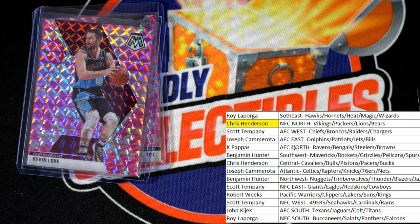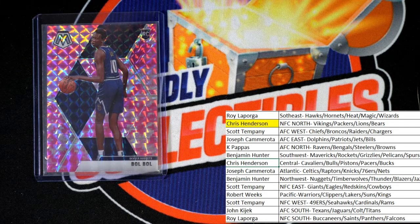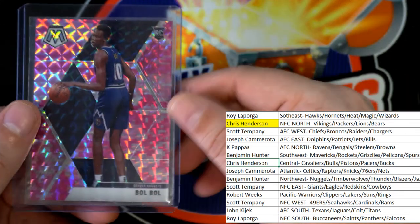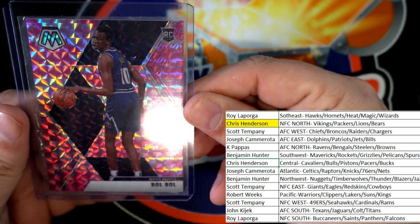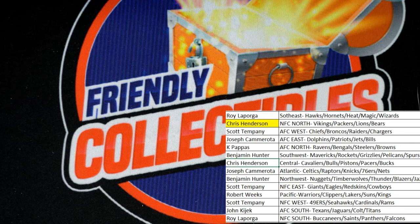Prism — Kevin Love, Cleveland. The Cavaliers coming out of here for Chris as well, with the Cleveland Cavaliers division. And the final one in the break — another rookie card. Two rookies in this box break. Denver Nuggets rookie card, Hoop. Benjamin H. picking up that rookie Mosaic.